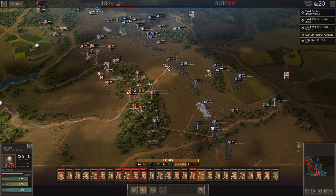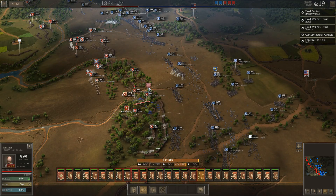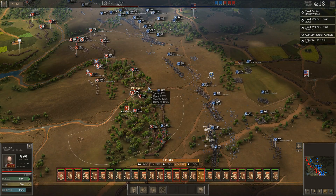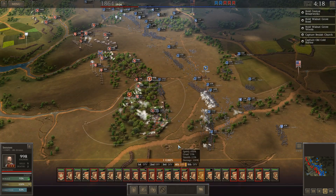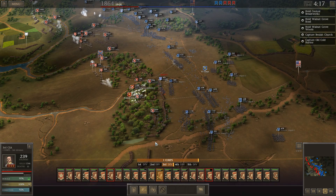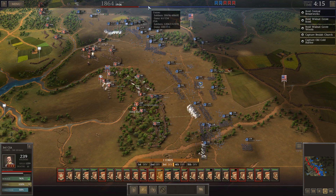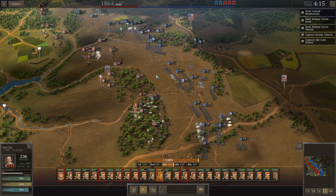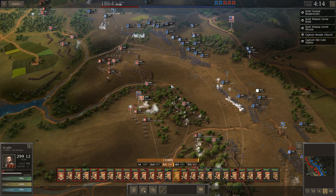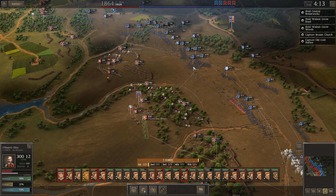Here he comes again, but now I've got a backup. This worries me — I don't want him hitting those sharpshooters. There we go. His advantage is down to almost only 18,000 men now. We've taken out half his guns. The sooner we take out his artillery, the sooner I can start firing on his men.